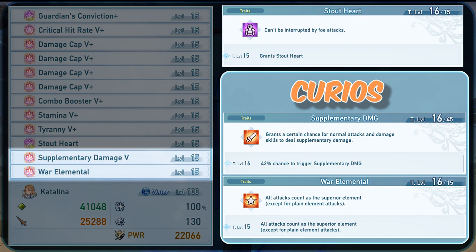Or, if you don't have either, you can place in 1 Skilled Assault plus another utility trait until you get blessed by the Curio RNG.